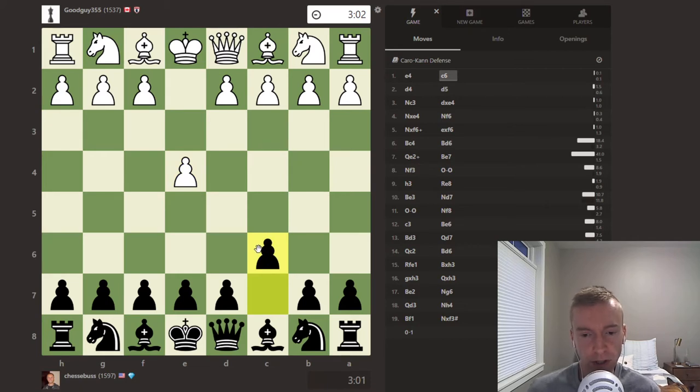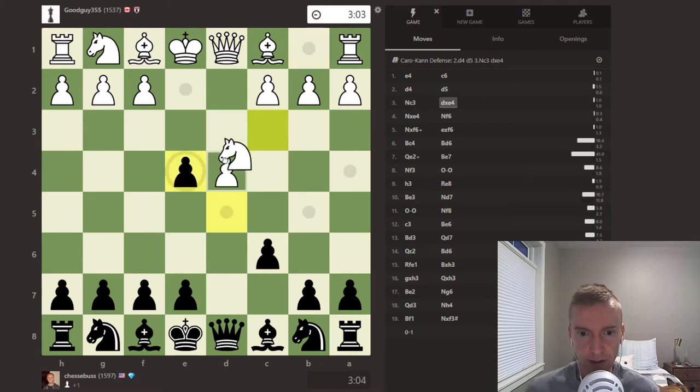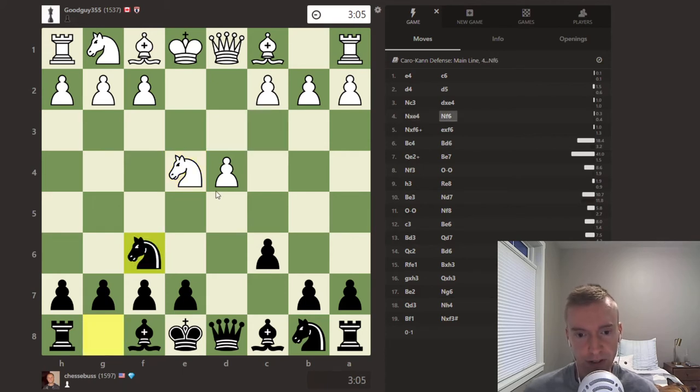White plays e4, Jesse plays c6, d4, d5. This is the Caro-Kann. Now we see the classical variation when white defends the pawn on e4. Jesse captures, his opponent captures, and now Jesse plays knight f6. This is called the Tartikauer variation. This is what we recommend in the Chess Goals Caro-Kann course.